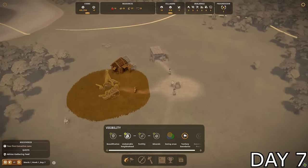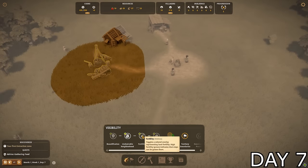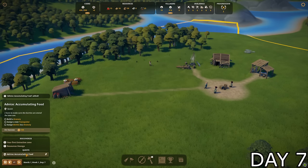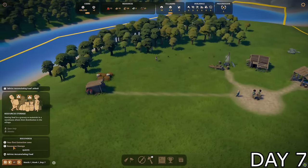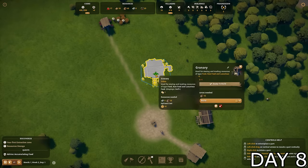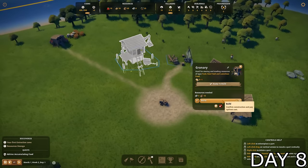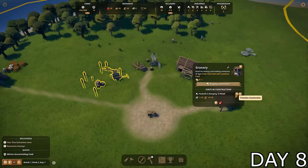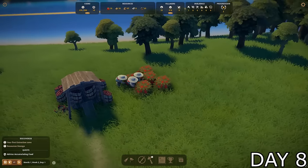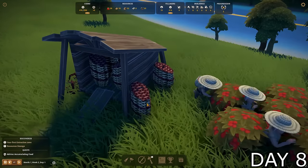I discovered that the lumber camp was giving off an undesirable effect, so no houses would want to be built near it — which made sense. Since we were now gathering a decent amount of food, I had to have a place to store it. It was time to build a granary. After spending quite a bit of time finding the perfect position, I gave the order to start construction. There was one little issue though — I didn't have any stone. The granary requires stone to build, so we needed some.